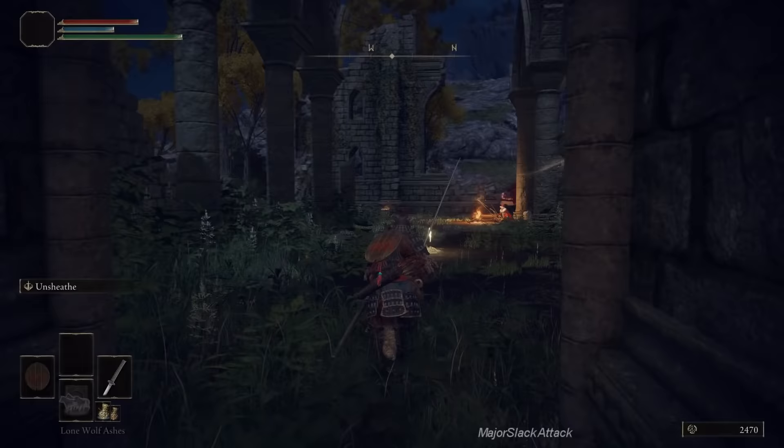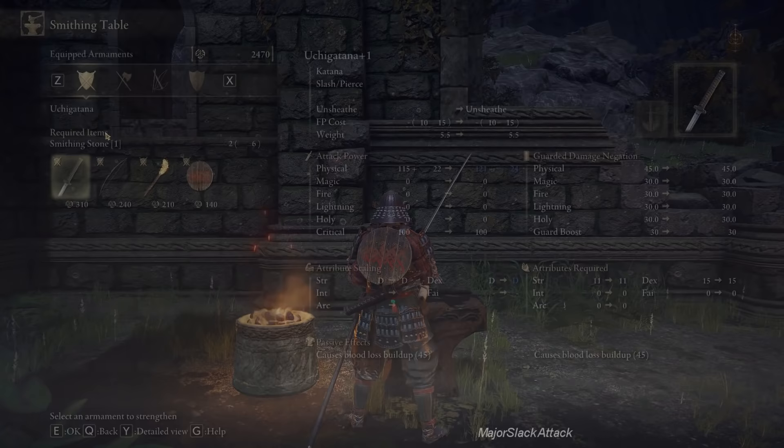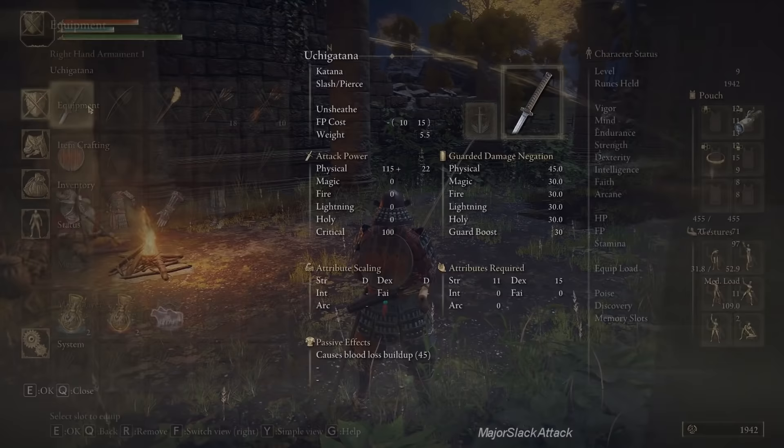Let's go upgrade our bow. We have six Smithing Stones. Strength and Armament, Longbow — first time it costs two Smithing Stones and 240 runes, second time it costs four Smithing Stones and 288 runes. We now have our longbow up to rank two. Go to equipment, hover over it, and it says Longbow plus two.